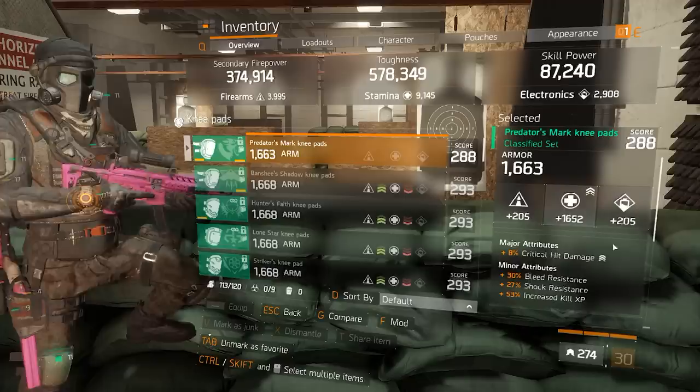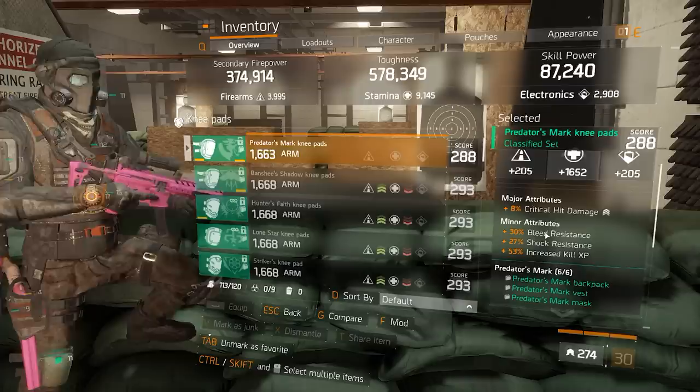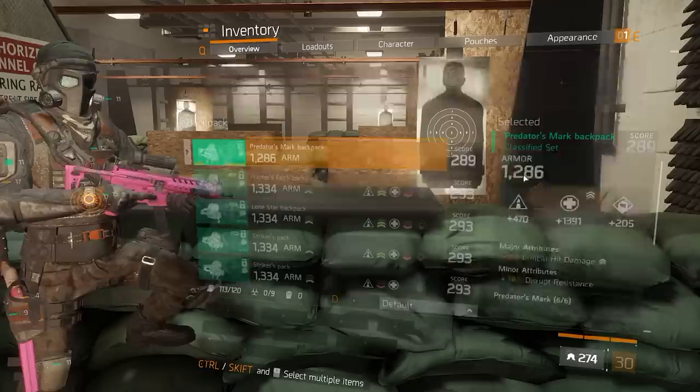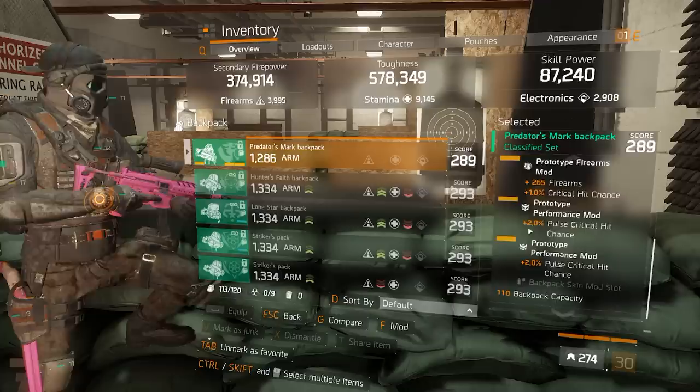Bleed, shock, and increased kill experience on the knee pads. My top minor resistances here would be shock, burn, and disrupt. Bleed resistance is really nice but I feel like most of the time I cleanse it anyway, so you could go bleed instead of disrupt — personal preference. Stamina mod with pulse critical hit chance mod as well. Backpack with critical hit damage, disrupt resistance — you could go bleed resistance there. Firearms, critical hit chance, pulse critical hit chance on the backpack. Crit chance is important.